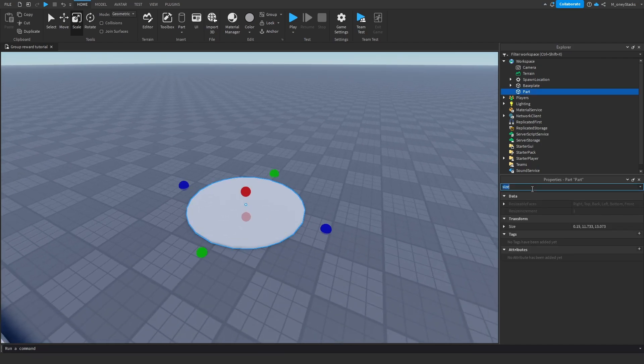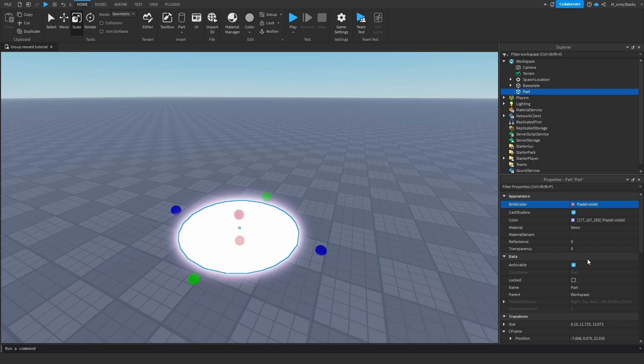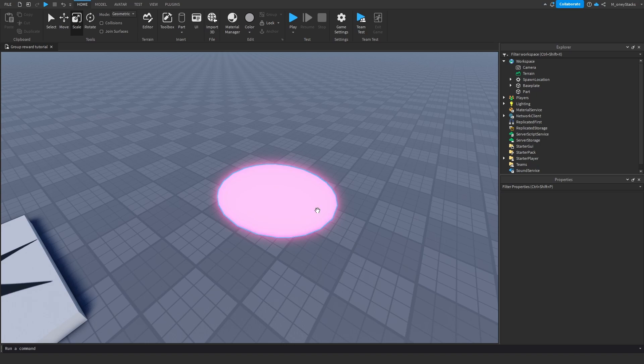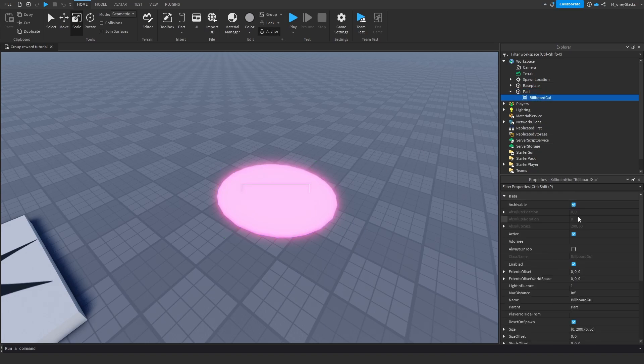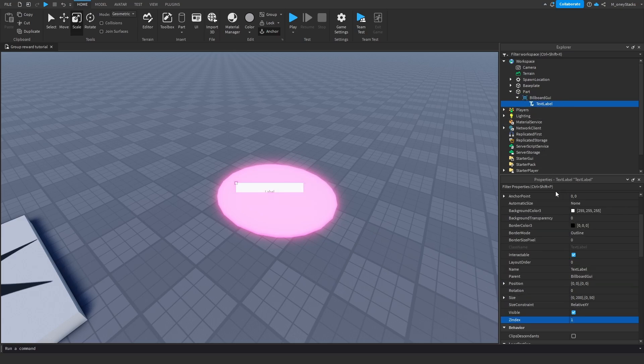This looks good. I'm going to make it neon and make it pink, and I'll lower the intensity of the brightness. Now what I'm going to do is add a Billboard GUI to this and I'm going to set the size to 8, 0, 2, 0 and add a Text Label to it. I'm going to set the size of the text label.